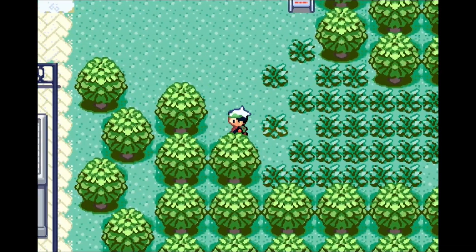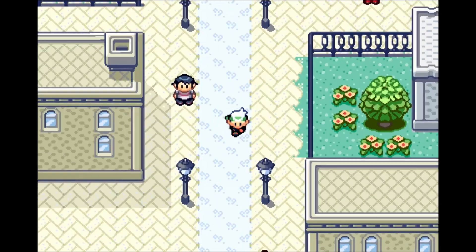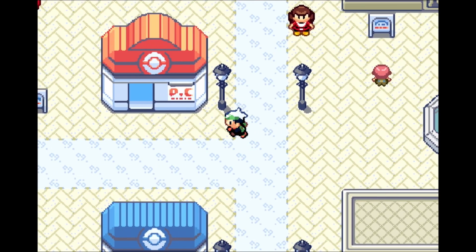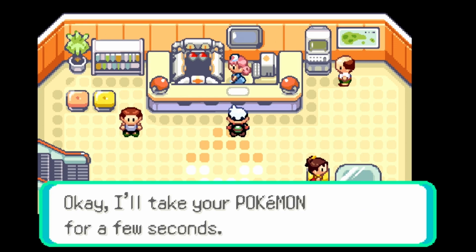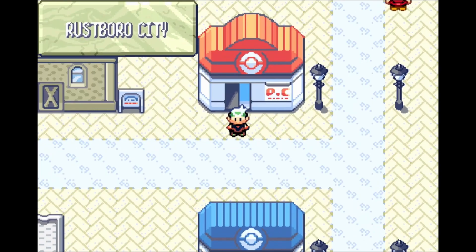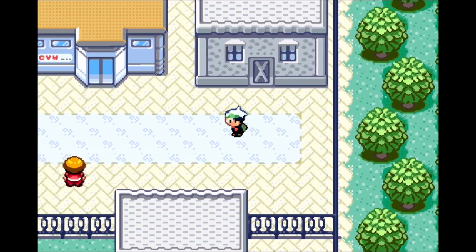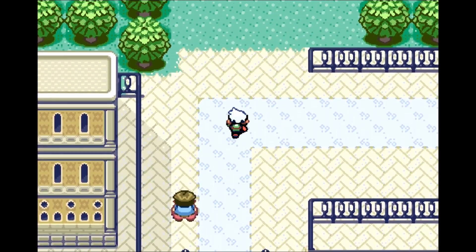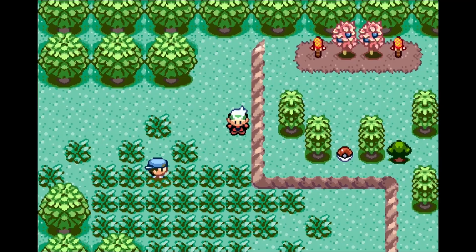Ralts will faint if we do not have enough steps to get to a poison heal — either using an item from our bag or going to a Pokemon Center. I believe if Ralts is poisoned and is our last Pokemon, then Ralts will survive the poisoning with one HP, as a way for the game to not lock you in a place where you have to fully faint — because that would be a little bit uncool if I do say so myself.